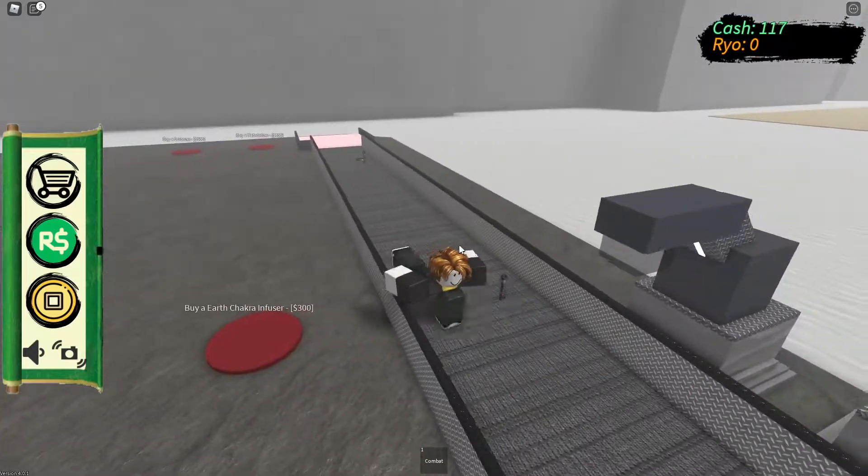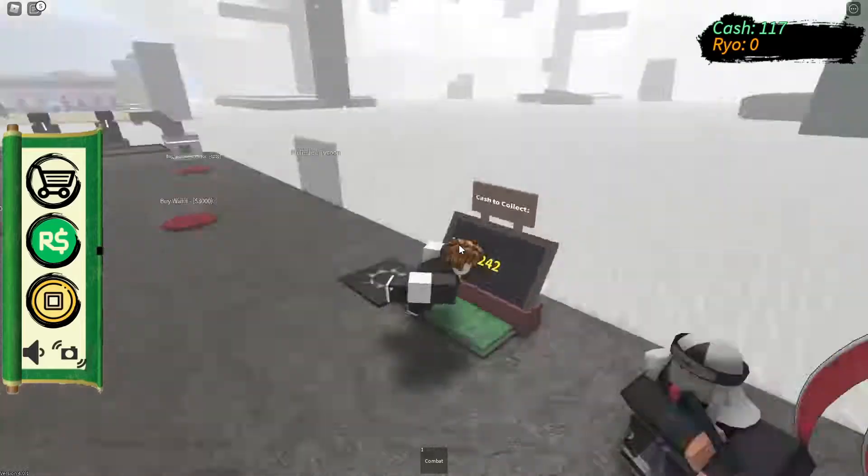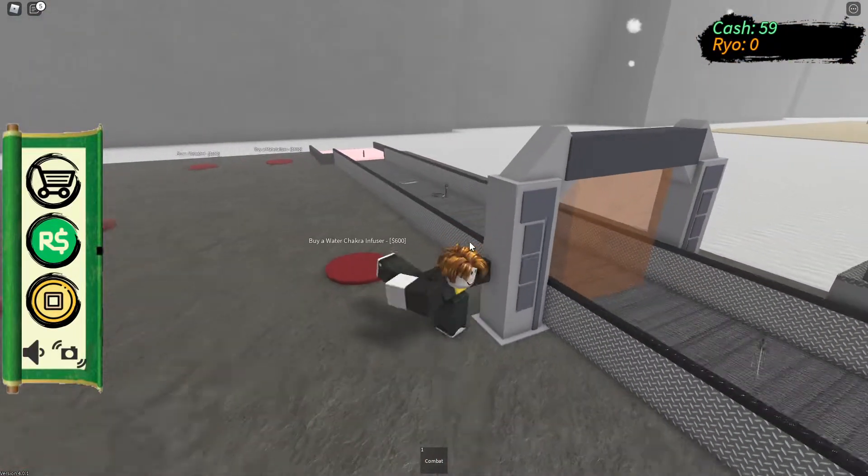Now we've got three, four droppers that are dropping automatically. And what is it - buy a Chakra Infuser? That seems pretty nice. Let me check what that is. Chakra Infuser - so it makes them more expensive.